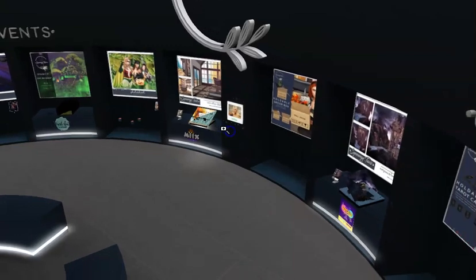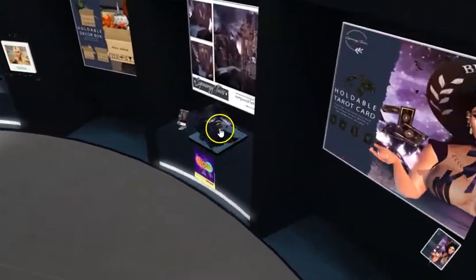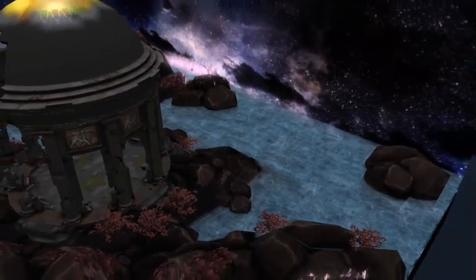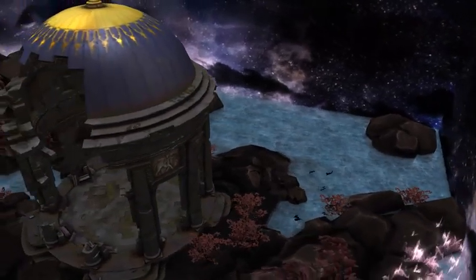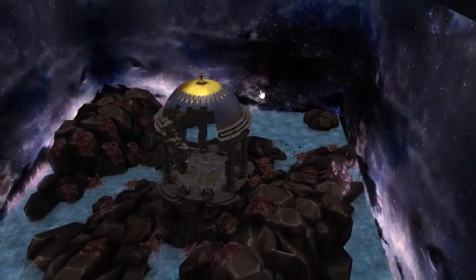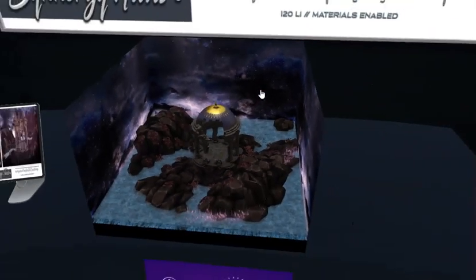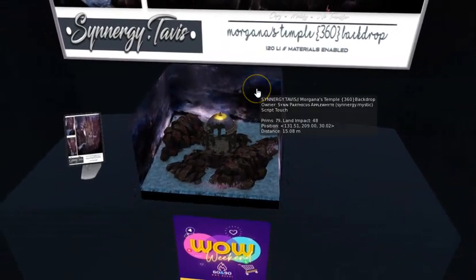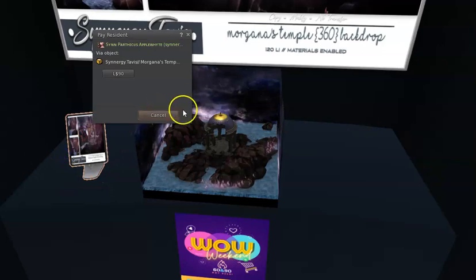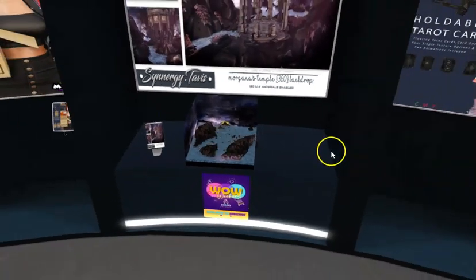It's ruins in a very pretty box with waves and things that are animated. It's 120 land impact. 90 — it's on Wow Weekend.